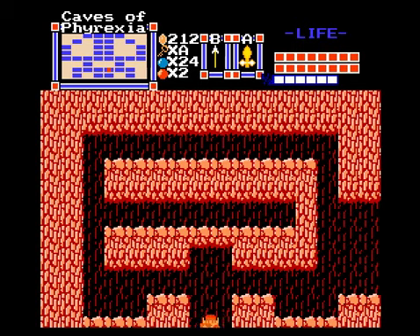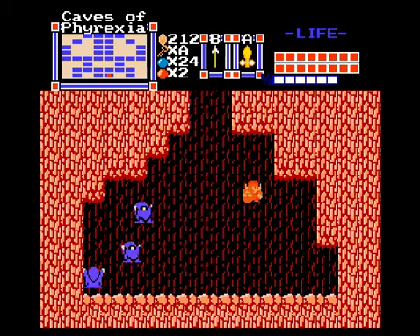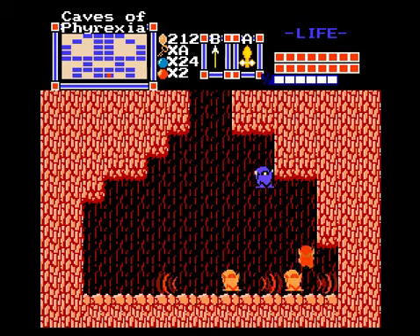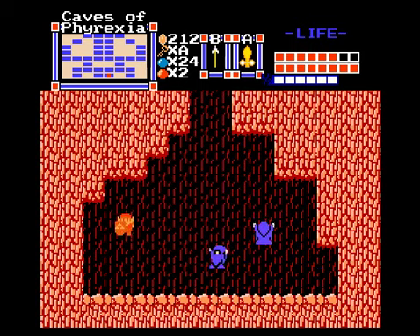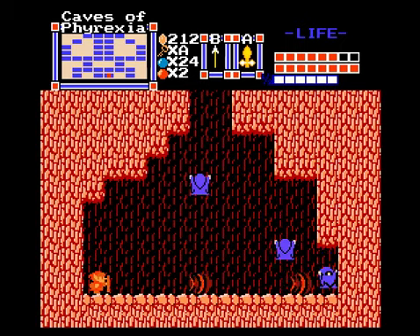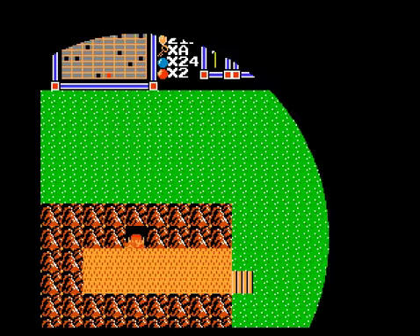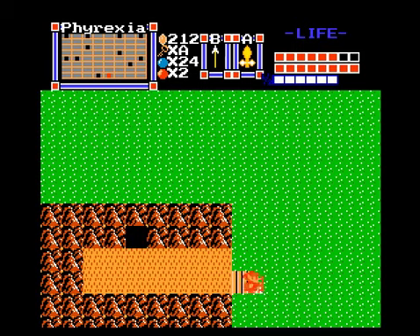Now we can backtrack to where Patra 2 was and go through that spike-filled room. First we gotta deal with the mirror robes — they do two hearts of damage if they hit you, so they hurt even with the red mail. But with the gold ring the damage is reduced by a ton — only one heart of damage. Thankfully you've got so much room to work with on these mirror rooms, so they shouldn't be too much of a threat. Raft path — let's go.